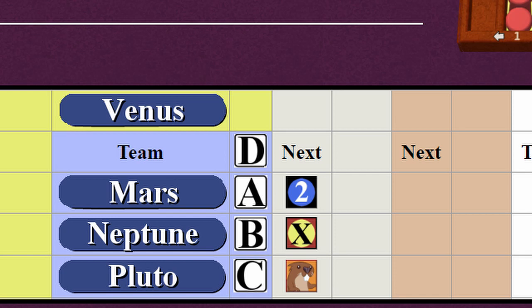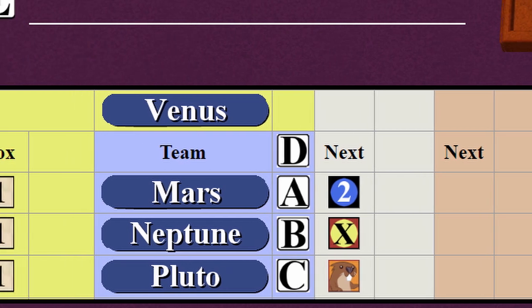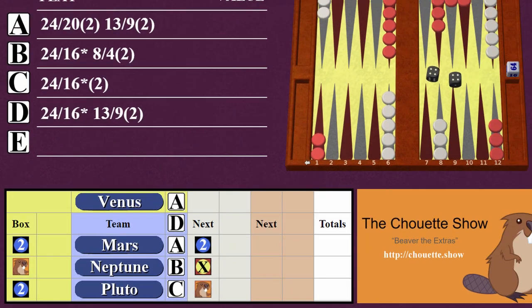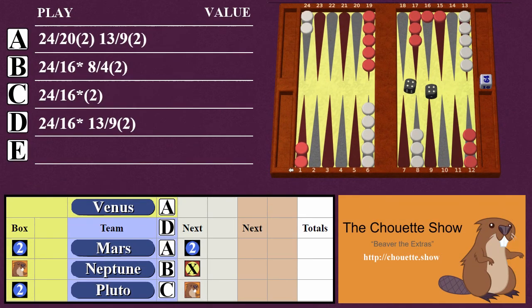Venus' play as the box is now revealed. And with the benefit of having heard the team discussion, Venus has the option to auto the value of the box cubes to 2. Each member of the team would then get the option of beavering. A player who declared next has forced action and must beaver. So let's say Venus chose play A and autos. Mars and Pluto only accept the auto, and Neptune is forced to beaver.